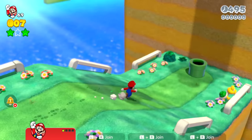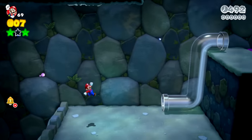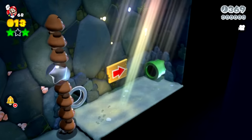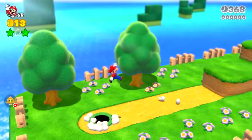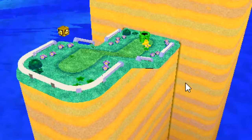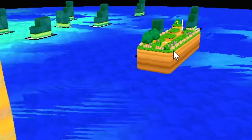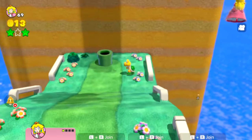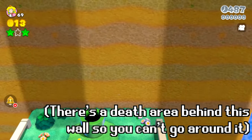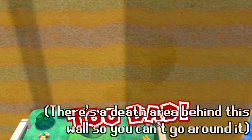In World 1-2, Koopa Troopa Cave, you start the level and go down a pipe into the cave to continue. Making your way through the cave and the final pipe, you end up in the area with the goal pole. But if you look at what's behind the wall at the beginning of the level, that's actually where the end of the level is stored. It's not possible to jump that far, and the developers also added a death barrier there so you can't sneak past the level using that method.